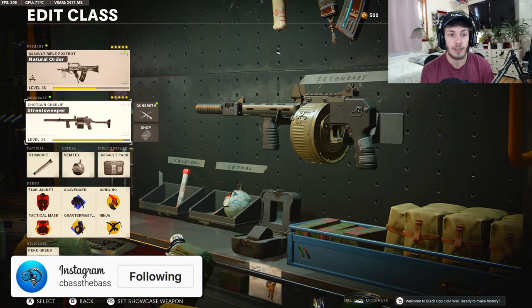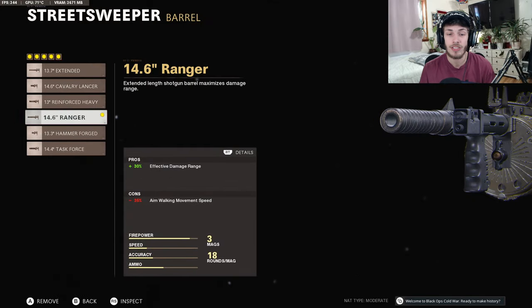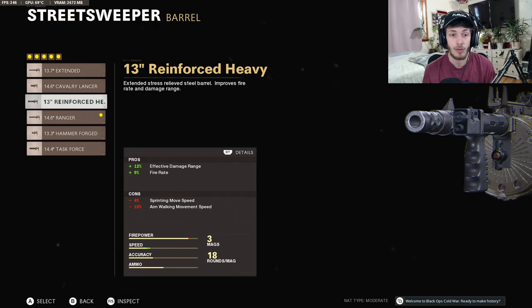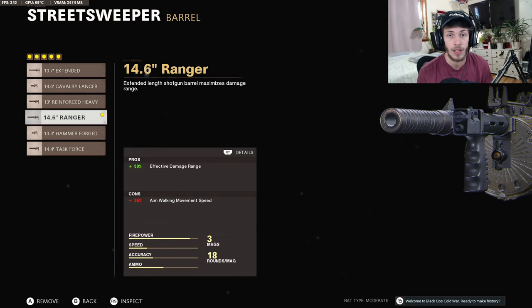Here's an overview of the class we're using today. The primary doesn't matter. For the Street Sweeper loadout, for the barrel you're going to want to run the Ranger Barrel just to increase the damage range. It's nice when you don't really have to worry about the range of the enemy when you want to use your shotgun. This Ranger Barrel is going to allow you to shoot people up to like medium range. You could also do the Reinforce Heavy if you're trying to increase fire rate, but I found myself doing a lot better with the Ranger. You could do the Task Force but it's always going to be like a two to three shot kill with this gun, so I didn't really find a benefit. I just think the Ranger is the one you want to go with.